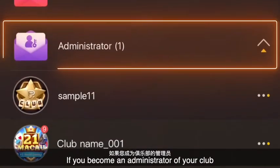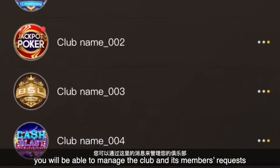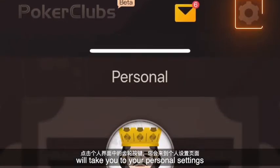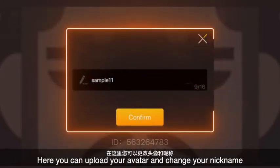If you become an administrator of your club, you will be able to manage the club and its members' requests by taking actions that the messages suggest. The Gear tab on your personal lobby will take you to your personal settings. Here, you can upload your avatar and change your nickname.